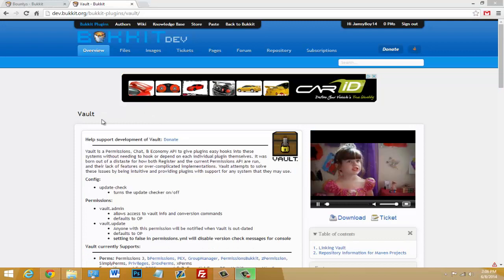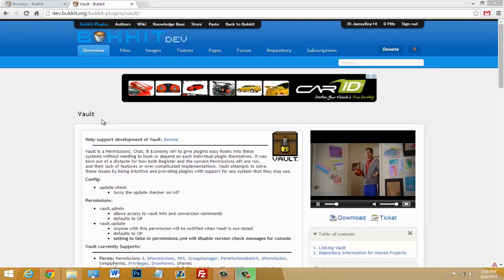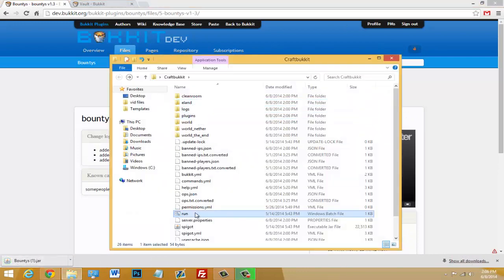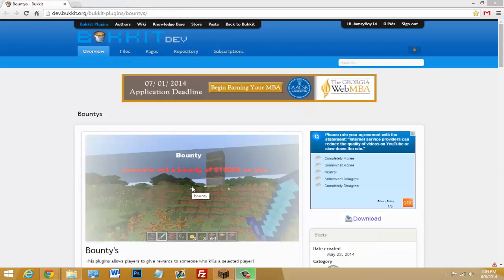It's a really useful plugin. You'll also need Vault, so download Vault — that will be in the description. Just download both plugins, drop them in your plugins folder, and start up your server. It's really easy. Once you start up your server, there's actually no folder generated because this plugin has no config. It's simple and only uses a couple commands.